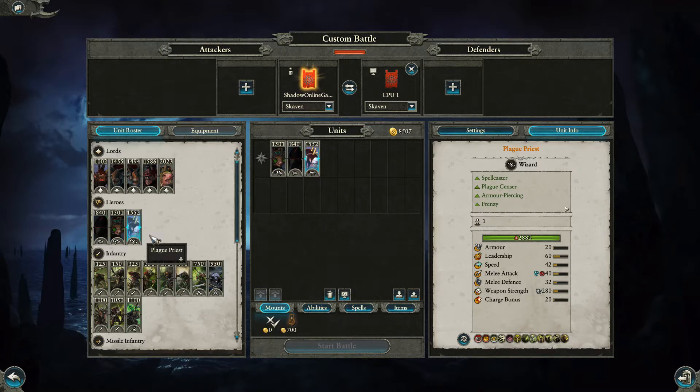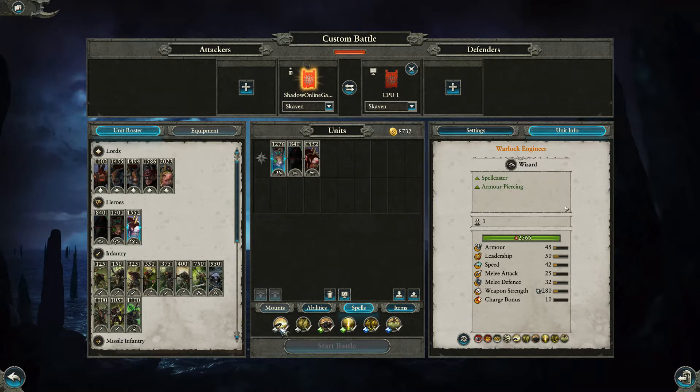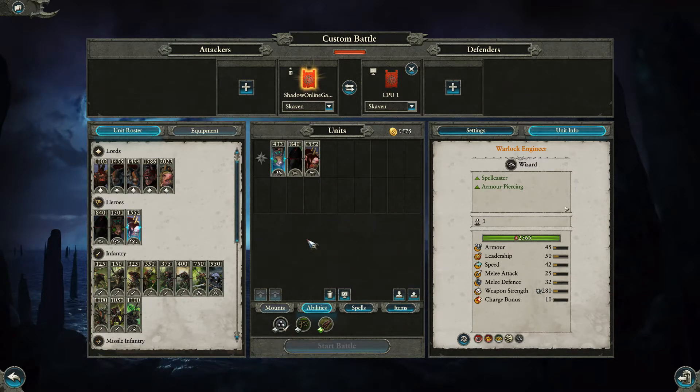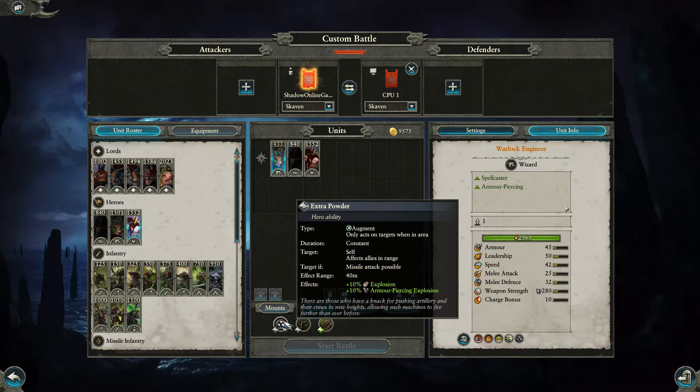On to the heroes — first is the Warlock Engineer. Basic cost is 350 points — pretty modest. He's a spell caster. Something many people don't realize: he has the Extra Powder ability for 83 gold, which affects all allies within 40 meters, upping their explosion damage by 10 and armor-piercing explosion damage by 10. That should affect artillery like Warp Lightning Cannons — imagine two Warp Lightning Cannons with bigger, better armor-piercing explosions, all boosted by this 350-point hero sitting between them.